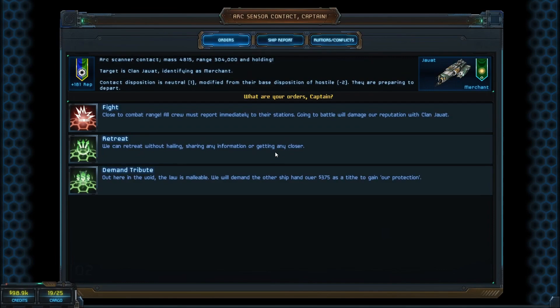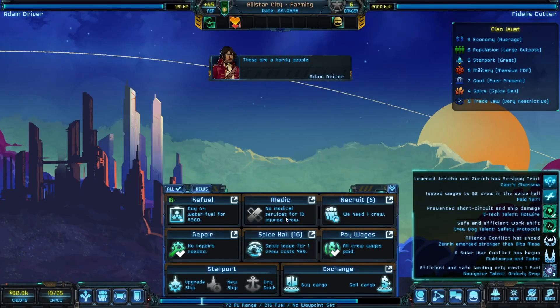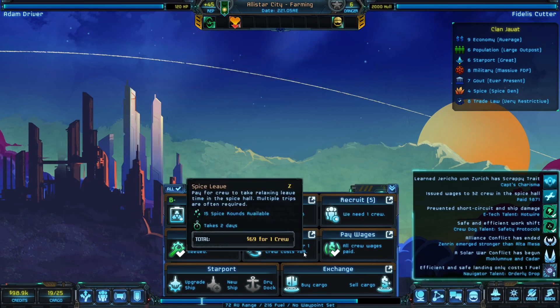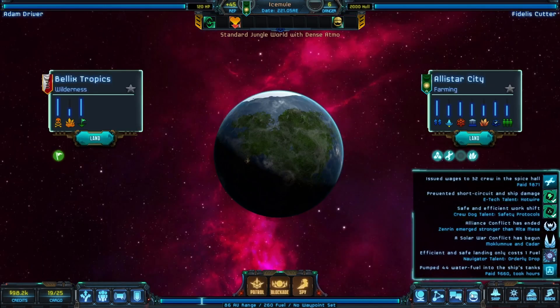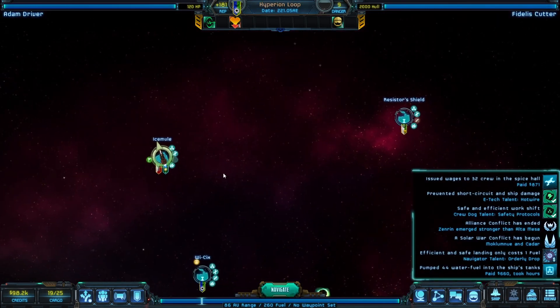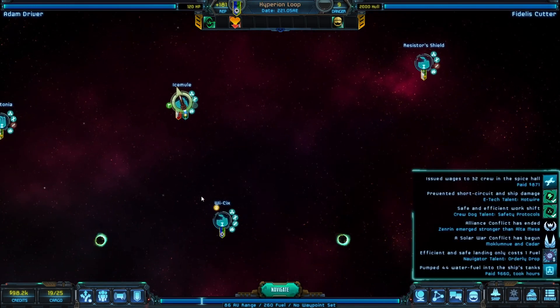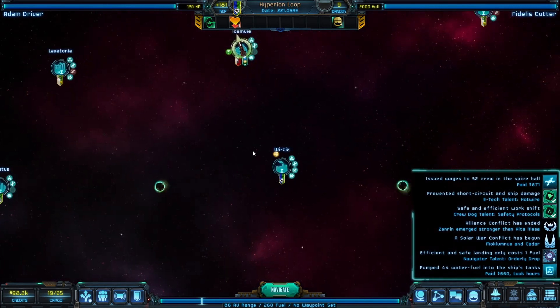We're going to go orbit and land, but there's no medical services here — that would be dangerous with crew wounded. Where do we have medical services? Right here — Wiki 6. That's where we have to go. A smuggler ship on the way, no reputation, lost for the Indies. The ship report doesn't seem very accurate all the time.